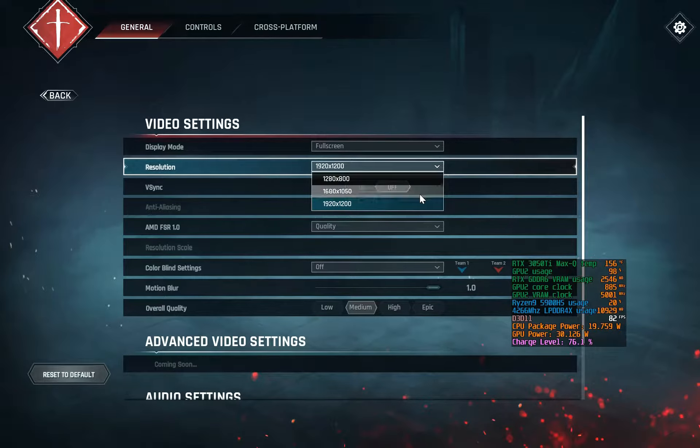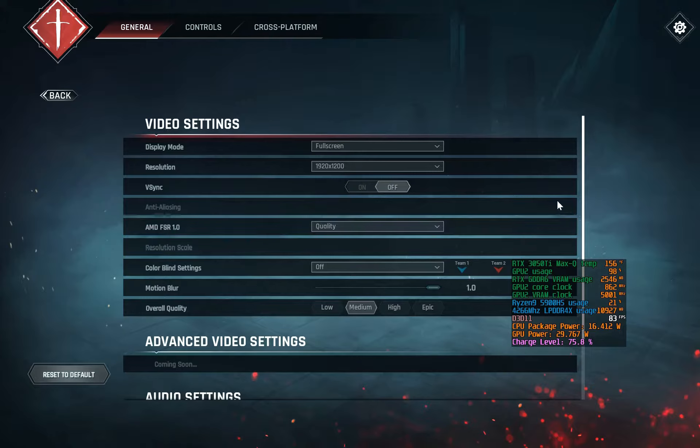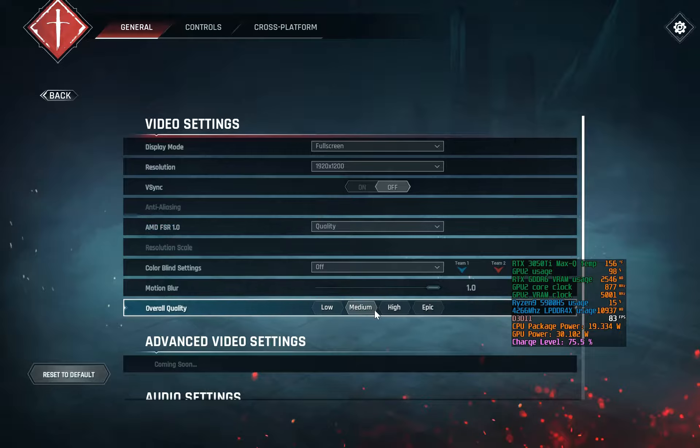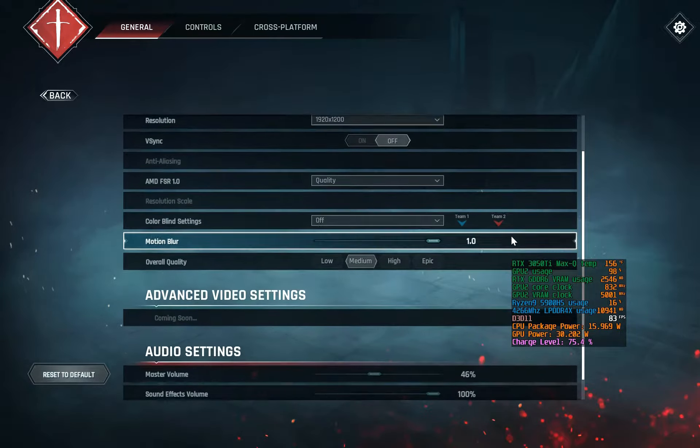It looks like I can't even attempt to run 1080p — it's not a choice. It looks like it's keeping the aspect ratio of the screen on here. I'm going to experiment; played a couple matches. The mode that has the gold collecting with the six dragons is really stressful, so I'm going to try quality on medium. I'll leave V-Sync off, although there's lots of screen tearing.